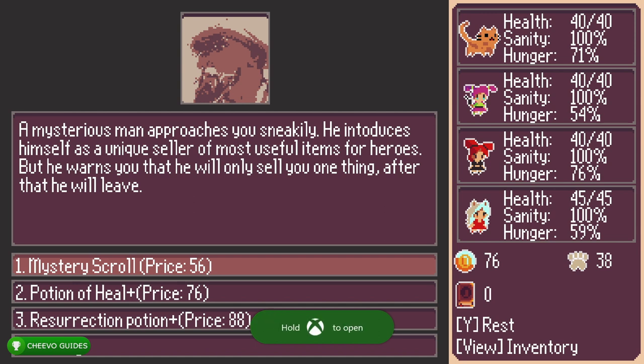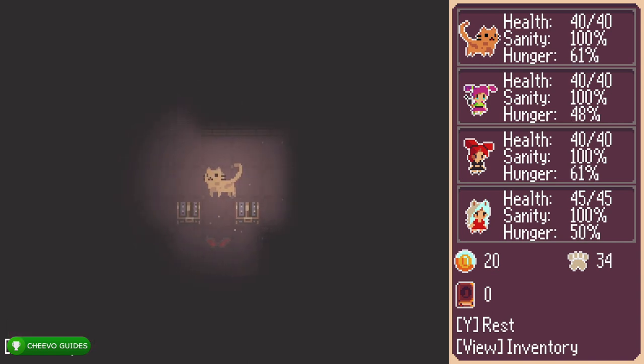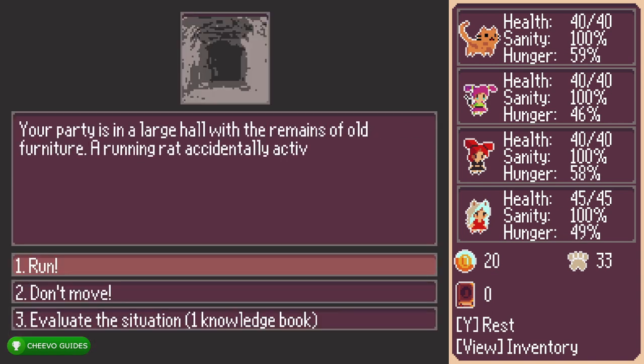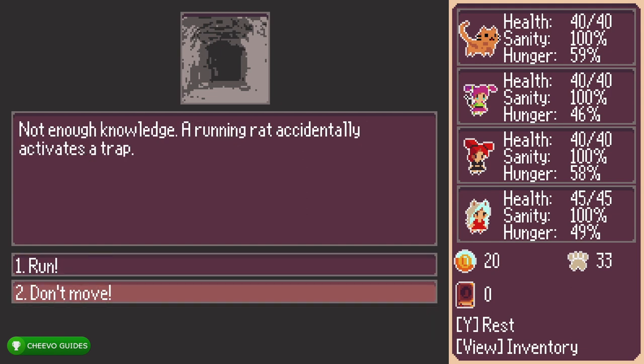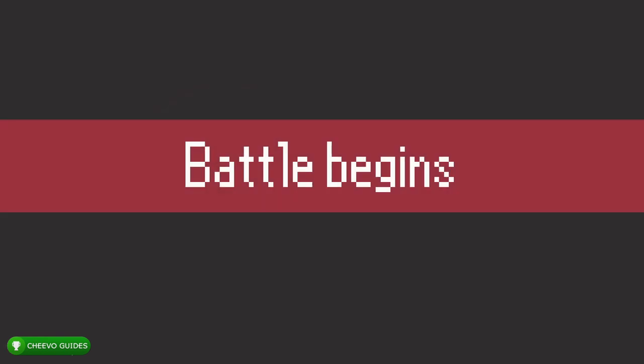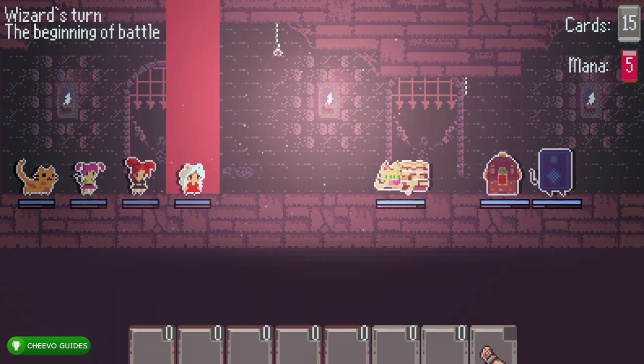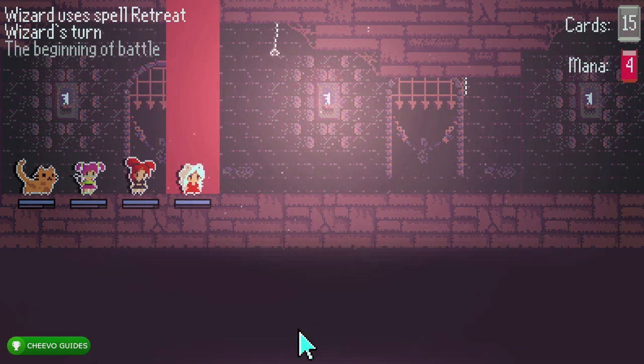Sometimes while walking through the dungeon you're going to get prompted to buy things. I typically just pressed the option to buy nothing — I didn't find myself needing to buy anything, not even potions, just because we're on the easiest difficulty. If you run into a prompt that asks you to run, don't move, or evaluate the situation, I always pressed 'evaluate the situation.' If that doesn't work you can press whatever you want — worst case scenario you end up in a battle.